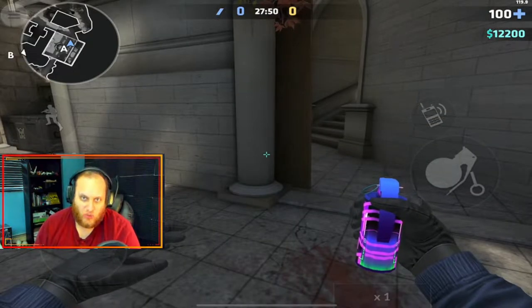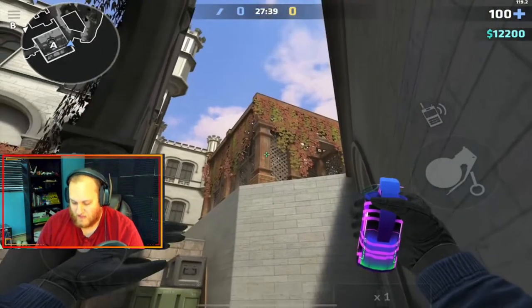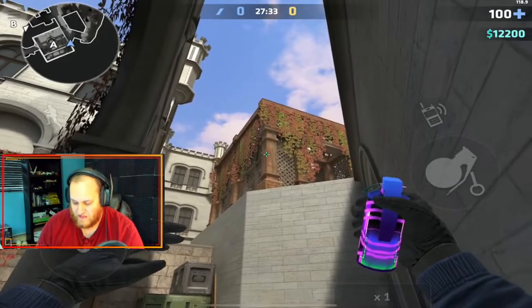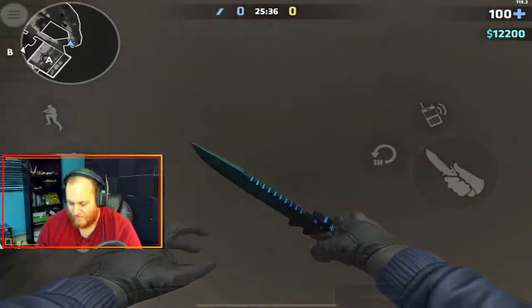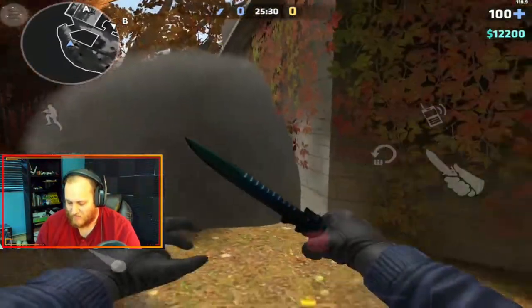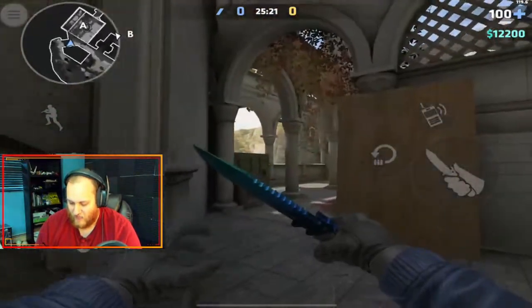This next smoke is for A short, and it's going to block off forest from A short, so that way the breach push will be slowed down. What you're going to do is wedge yourself into this corner right here, look up to this wood post, and line up with the trim on this gazebo. Once you're all lined up, go ahead and jump throw. It'll take a minute for it to bounce around and get to where it needs to go, but it does the job pretty well. So if the breach come through forest, they won't be able to push through. If they do, they'll end up getting smoked out.